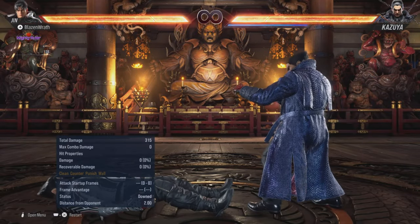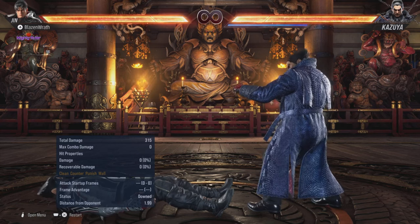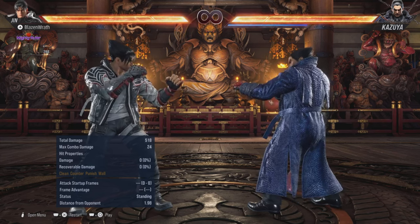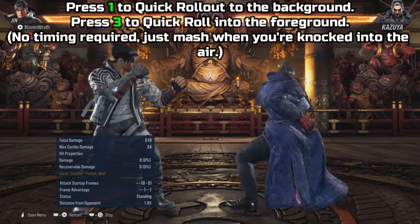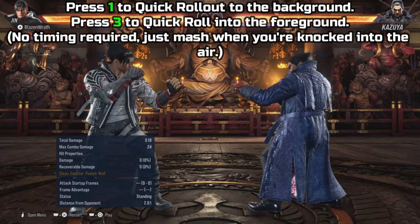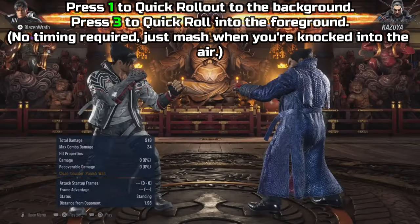We went through movement options and wake-up attack options. Now I have a few quick get-up options if you need to get up right away as fast as possible. Let's say you get knocked back by classic Kazuya's hell sweep — if you need to get up right after, just press 1. Pressing 1 will roll away from the screen and you can see how quickly your character gets up. To roll towards the screen you press 3. No timing is required either, so just mash 1 to roll away from the screen or mash 3 to roll towards the screen.